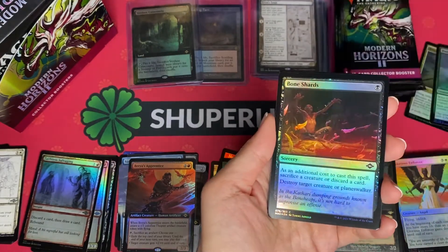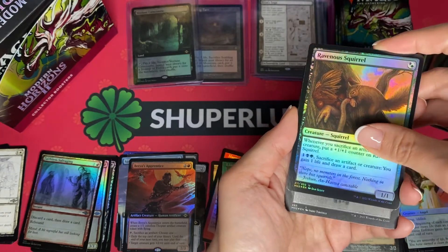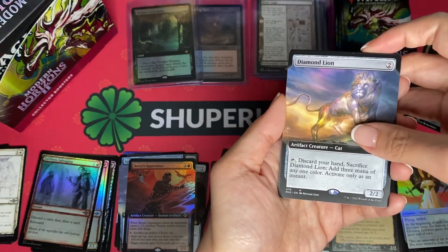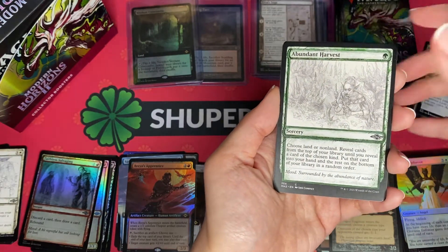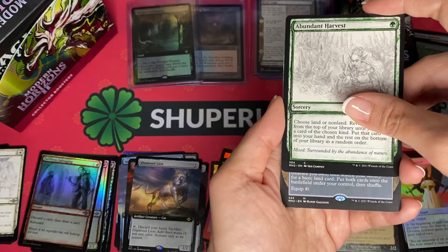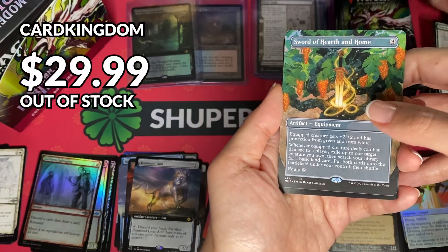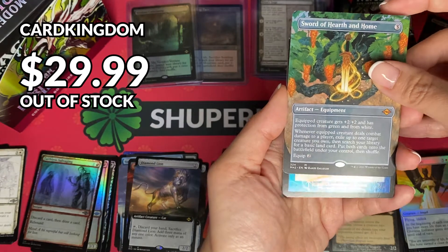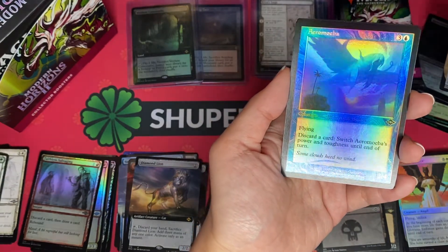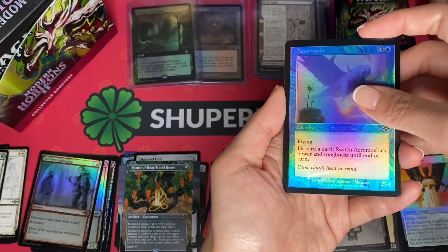Lucid Dreams, followed by Venomous Squirrel. I have a land — Diamond Lion — that's my rare. Followed by Abundant Harvest, Sketch Card. Now I've got a Mythic — Sword of Hearth and Home! Very good! And then I've got an old school card — Acromoca — a flying creature, a very nice Sketch Foil. The foiling effects are really nice.